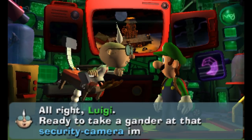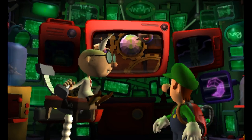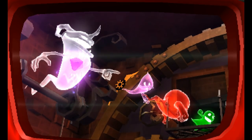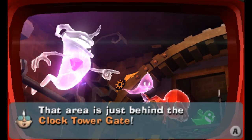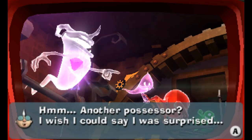So we rescued Yellow Toad in the last episode. Luigi, ready to take a gander at the security camera image? Yes, I am. Oh no, boos everywhere and all sorts of different ghosts. And there is the possessor. That area is just behind the Clock Tower gate. Another possessor — I wish I could say I was surprised.